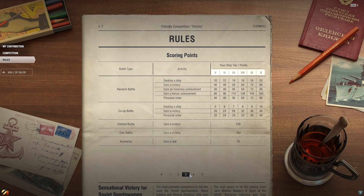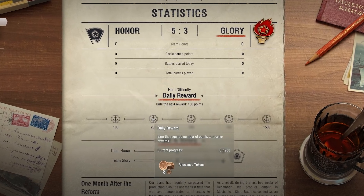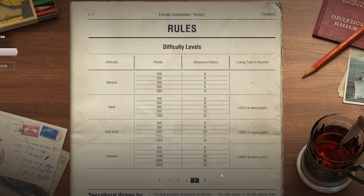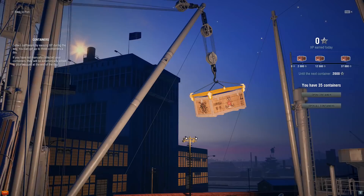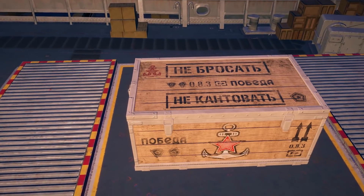How does one earn tokens? Tokens can only be earned in battles with Tier V ships and higher. You'll receive allowance tokens for the victories your team achieves in the current day of the competition, for the number of points you score personally, and for the overall daily results on the Wall of Valor.